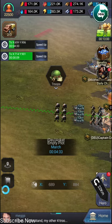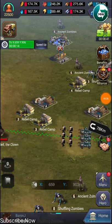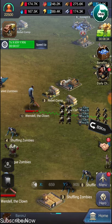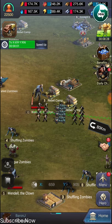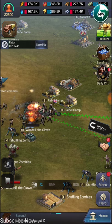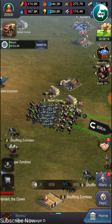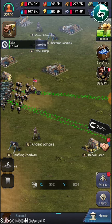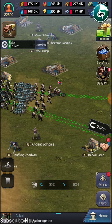Let's wait until the marching is complete. We just reached him — 10 seconds. I don't know whether we win or not because level 10 is extremely powerful. We killed him! Yes, that's Asgard bro's troops — only because of him. His troops are very powerful. Hope you guys liked it and understood what rallying is and how to kill Wendell the clown zombie.